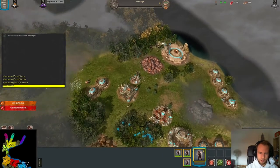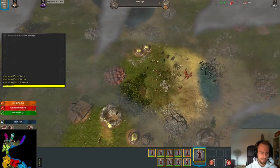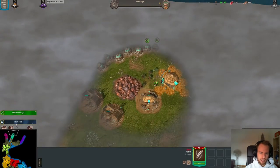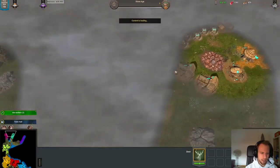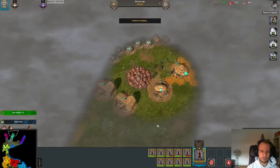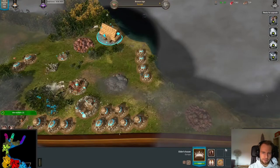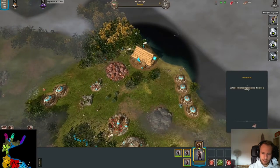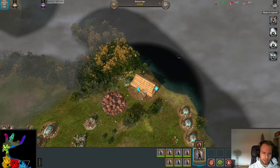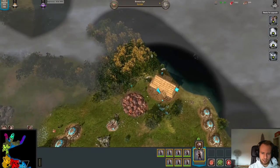All we had to do was destroy his beginning altar. We can see the player at the top is building stables — he's gone Europe, so we're guessing he hasn't got the same defenses as the Asian player, as it takes far less resources to upgrade to Asia. You can get yourself some defenses much easier than you can with Europe in the beginning. So we send our warriors up there.